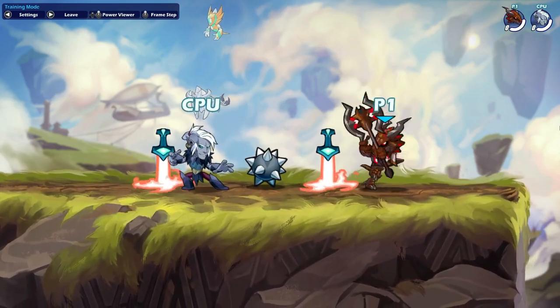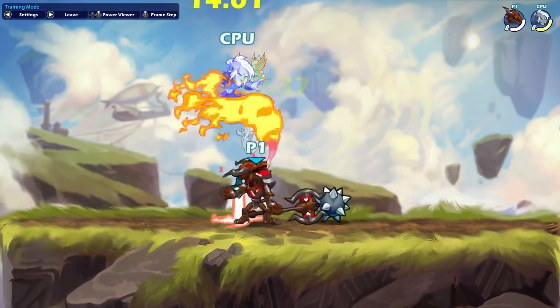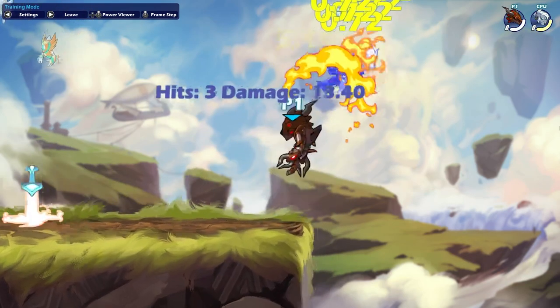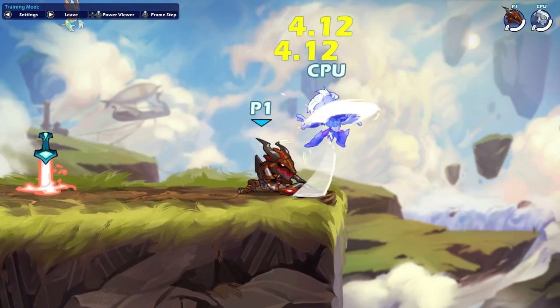Ragnir. At early HP, if you hit Axe Side Light close, you can get Side Light N-Sig true without fail. Similar to Asuri, if they're on the side of the stage and you go for N-Light N-Sig, you can catch a number of dodges, and if you're able to read and catch their dodge, they can die pretty early.